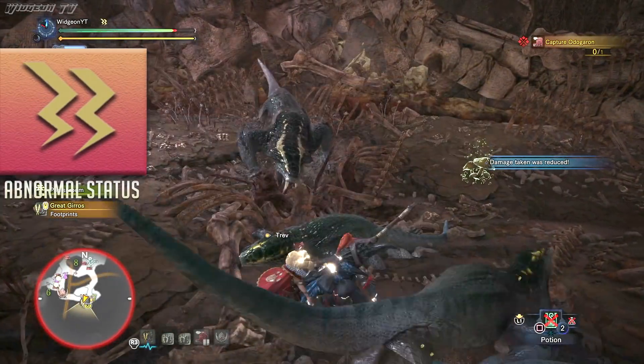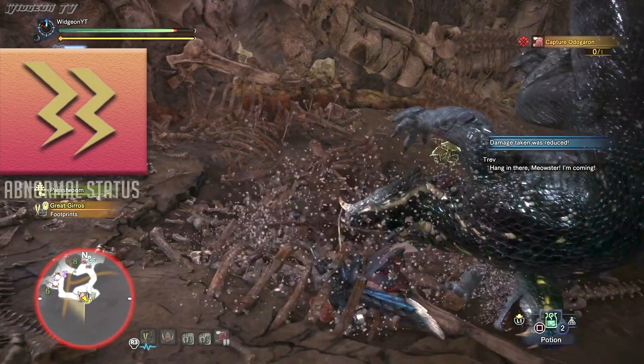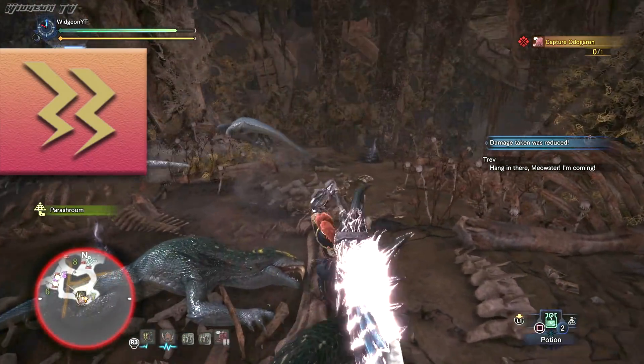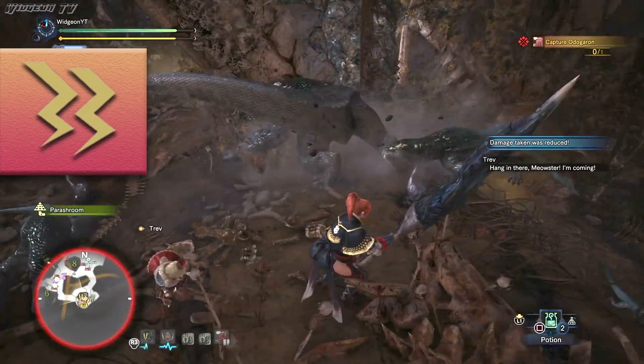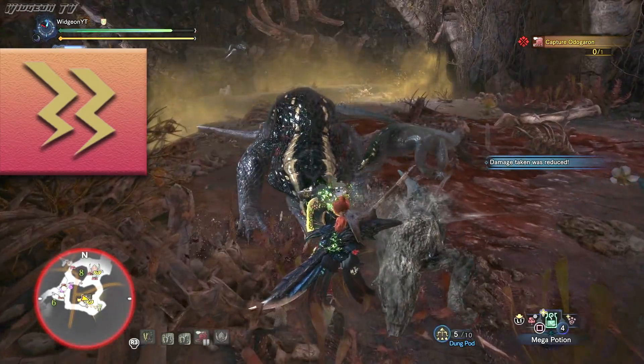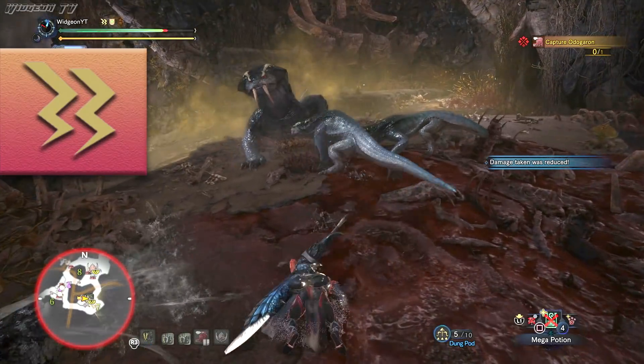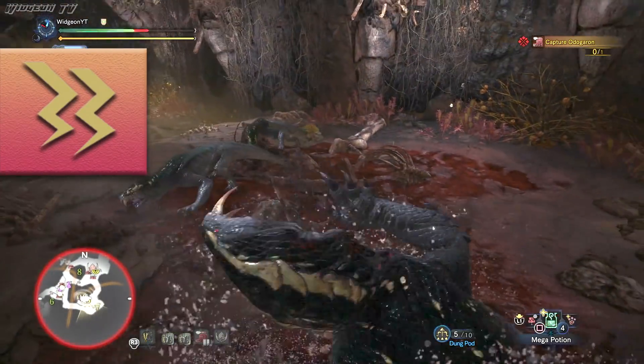Next up we have Paralysis. In my opinion this is one of the most dangerous blights in the game because when you get paralyzed it lasts a long time, giving the monster plenty of time to hit you. If you're already low health this can be a very dangerous situation. This blight is mainly given to you by the Great Girros, and you can only be knocked out of it when your palico or one of your friends comes over and hits you.